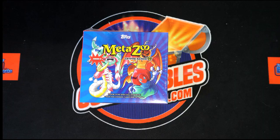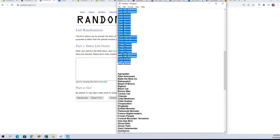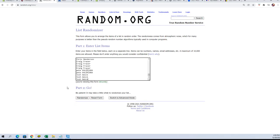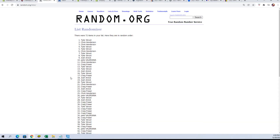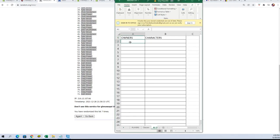We're gonna do the names first. Here we have our owners. I think the batteries might be going on this mouse. We're gonna go seven times: here's one, two, three, four, five, six, and seven. I'm gonna copy those in and paste them into our sheet over here.